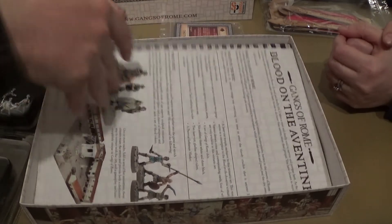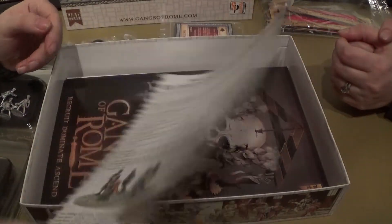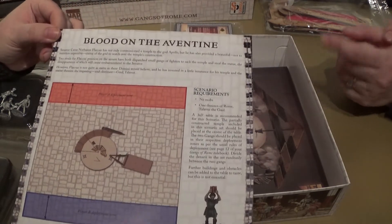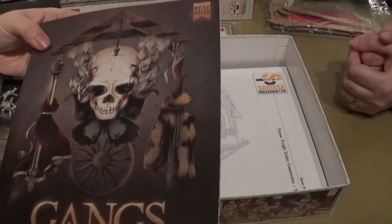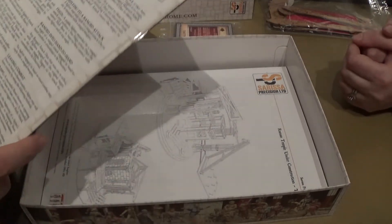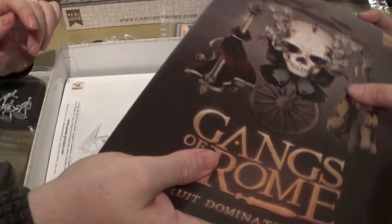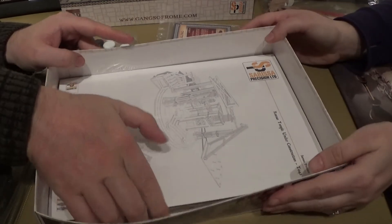Also in here we have a quick reference guide and what's in the box sheet. I think that's the scenario that comes with this. We have the actual rulebook, which is always nice to look at in person. Nice shiny book with a quick reference on the back. We'll go more into this in the next video when we actually play it.